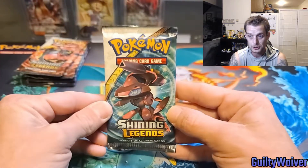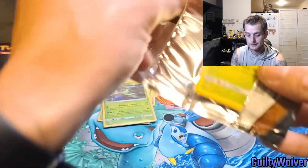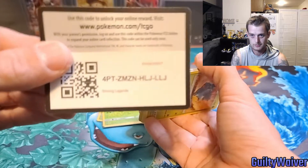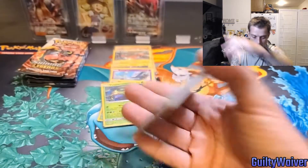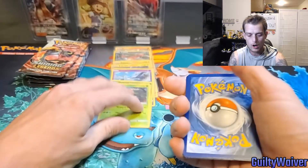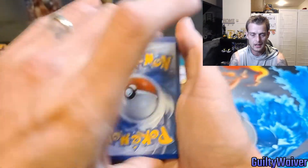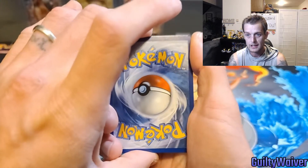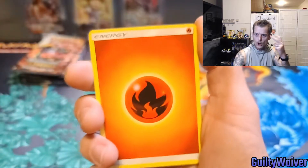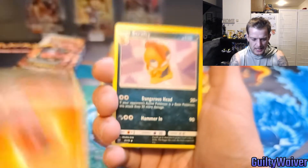Now we are into the Raichu box. Let's see what we pull out of this box, guys. Shining Legends is so dope. I also want to have a discussion soon on what you guys think the powerhouse cards will be in Darkness Ablaze. Fire — two tonight, baby! Bring me that heat.